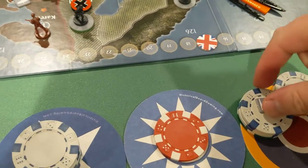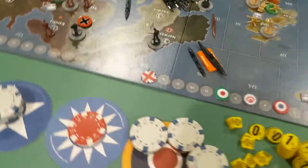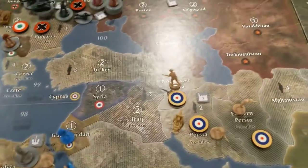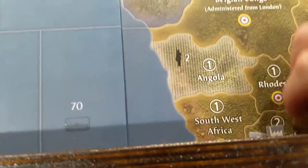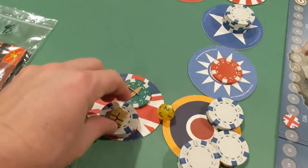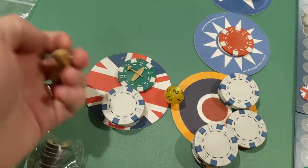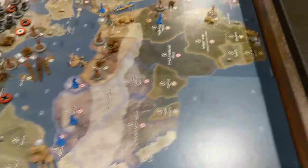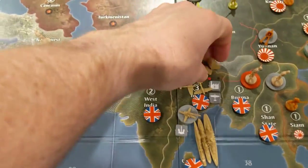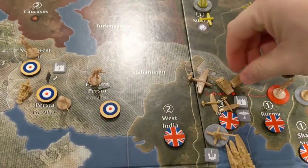The tank and the factory — the factory is going to go here in Persia, and the tank is going to go down in South Africa. For FEC, two mechs and a fighter are all going to go in India right here. I chose mechs because they can get up to the front faster — I think Japan is going to go to war with me next turn.